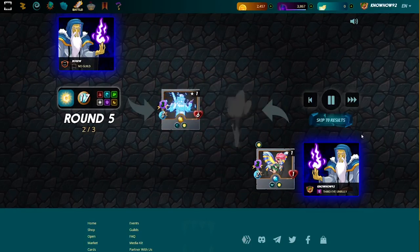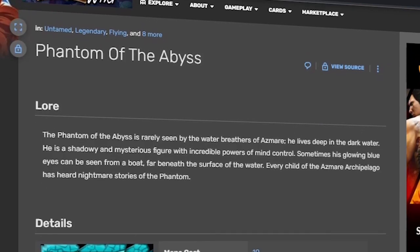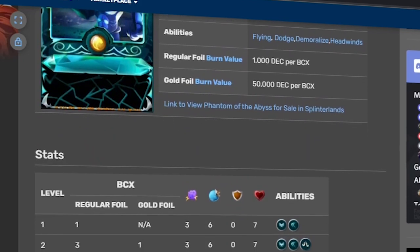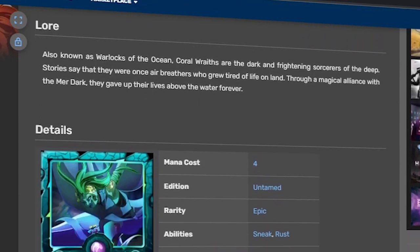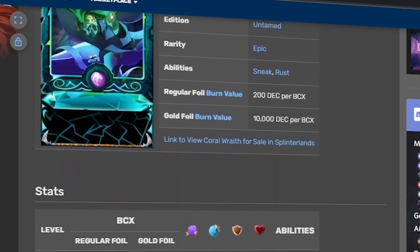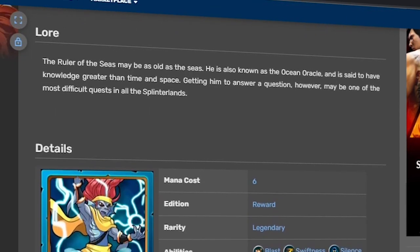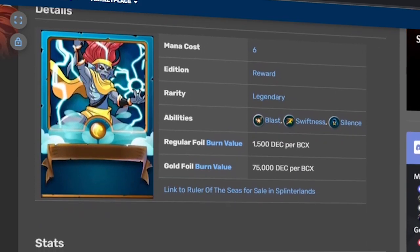For a bit more damage, you can go for the Phantom of the Abyss or the Coral Wraith. The Phantom of the Abyss is a good choice, but costs more mana and is a little bit more expensive — worth the investment though, as it also has fast speed and the abilities of Flying and Dodge, which are perfect against melee attacks. The Coral Wraith is more on the sneak aspect rather than being an upfront damage dealer, which is perfect for those pesky cards in the enemy deck that just won't die. If you really want to spend a lot of money, go for the Ruler of the Seas. The Ruler has high magic damage with the Blast ability, and paired with the Summoner cards, it will be a great source of damage. It is a bit more expensive than the others if you want to use one.